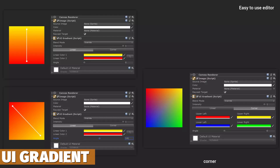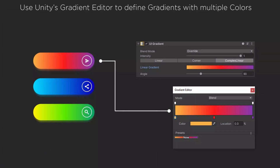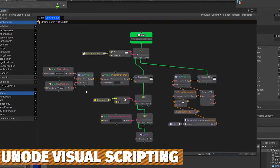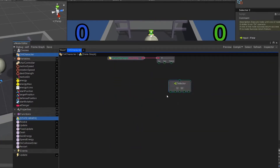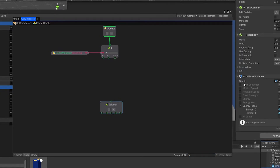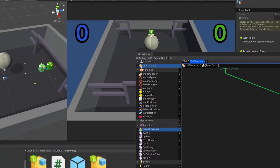We've got UI Gradient, which can be procedural and animated, with two color types, great performance, and suitable across mobile and VR too. We've also got U-Node Visual Scripting, which allows someone as a designer or an artist to do gameplay mechanics and interactive options without ever touching a line of code, with lots of state machines and flow graphs.